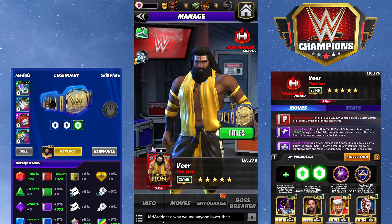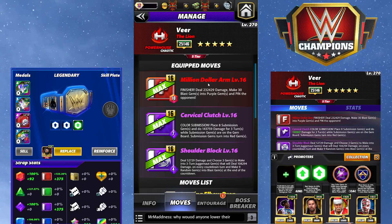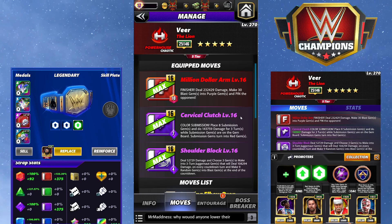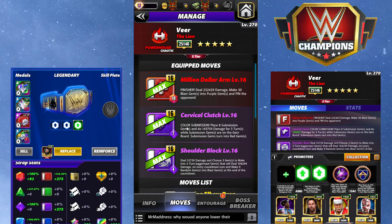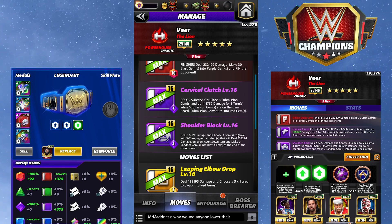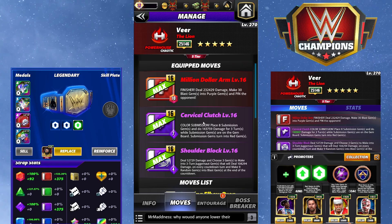This first move set is kind of a slower set but hits pretty hard — I could see it being good for boss battle. Million Dollar Arm is the 10 MP finisher: deal 232k damage and make 30 blast gems into purple. Pin the Opponent: Cervical Clutch at 7 MP purple — it's a red submission, choose reds, does 143k damage for three turns. Shoulder Block is a 4 MP juggernaut gem move: deal 52k damage, choose three gems, they'll deal 108k on every tick except the final one.